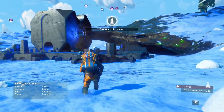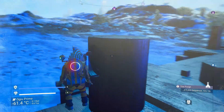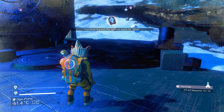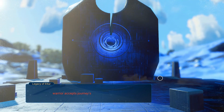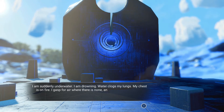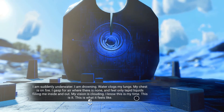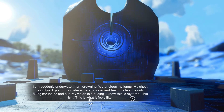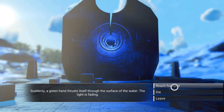If you want to learn some extra languages, you can do it by activating these knowledge stones. Here goes — you interact with the legacy. 'I'm suddenly underwater. I'm drowning. Water clogs my lungs. My chest is on fire. I gasp for air where there is none. I feel only tepid liquids filling me. My vision is clouding. A green hand thrusts itself through the surface of the water. The light is fading. Reach for the hand.' That wasn't the right answer — so you see, nothing happens.